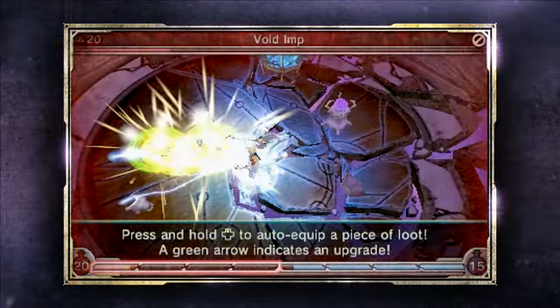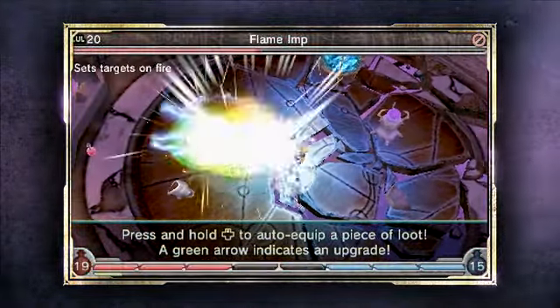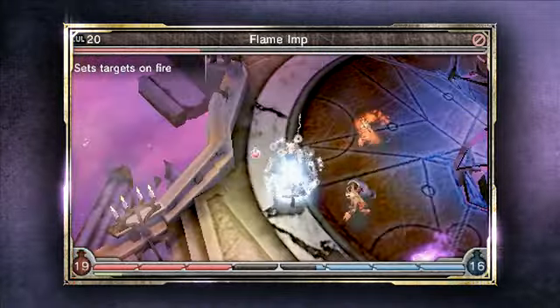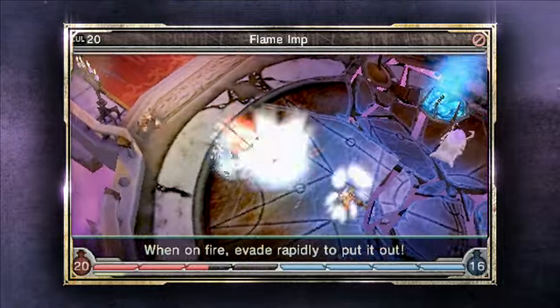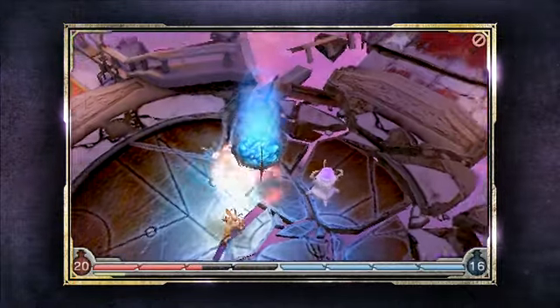It looks like some loot has dropped over here. I want to clear out the area before grabbing it. If I wanted to, I could just go quick pick it up right now, but I like to examine it first, see if it's actually worth a spot in my inventory. Right now you can see I'm on fire — these flame imps are no joke.